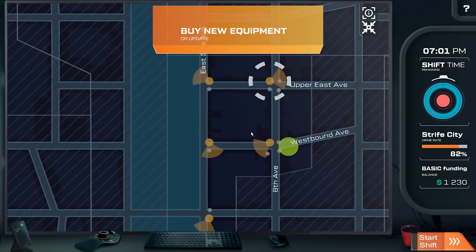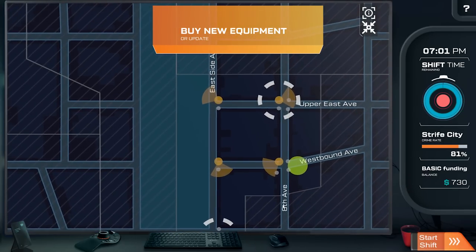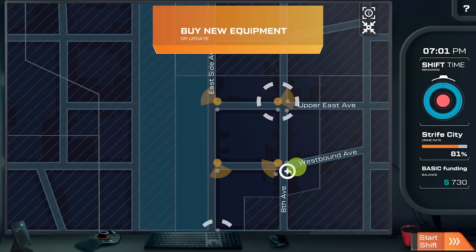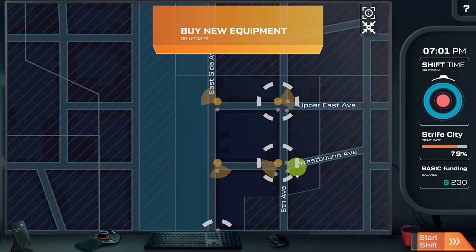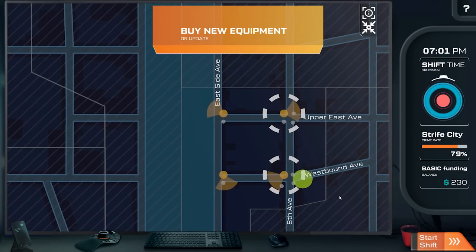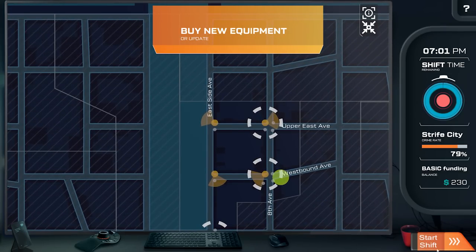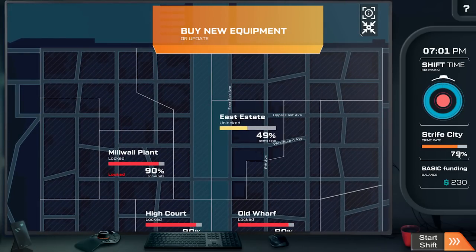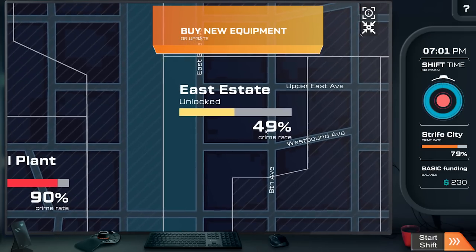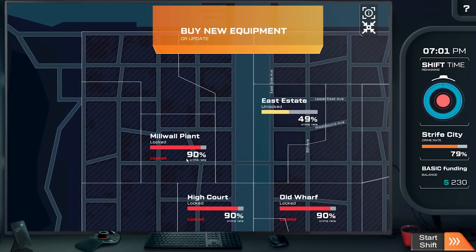We've got a bigger radius now. So we have at least three semi-automatics and two manual ones — a little bit better. Let's start our shift. Oh wait, what's this? So Strife City in general is icy. By adding those cameras, we reduce the crime rate a little bit more. We need to get to 20% to unlock the next estate — we're already at 49%! So we've done really well.